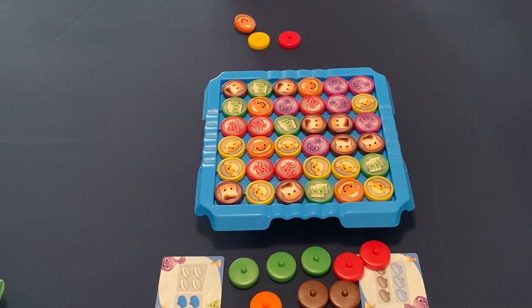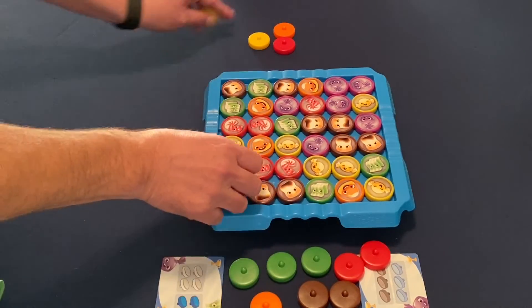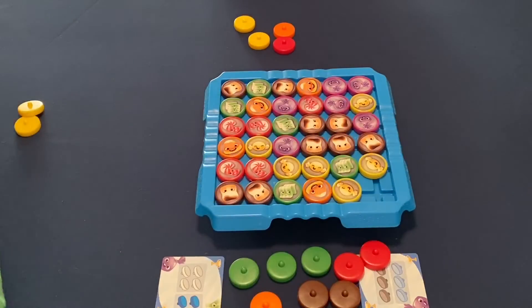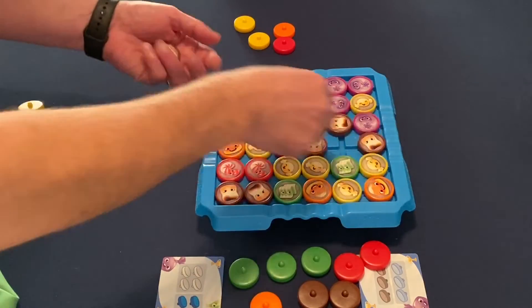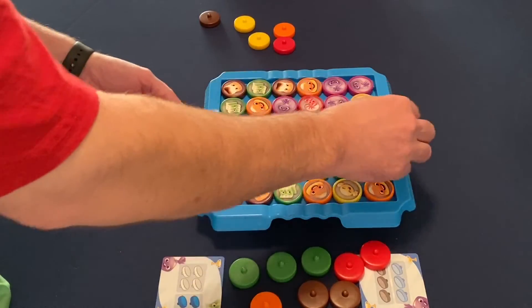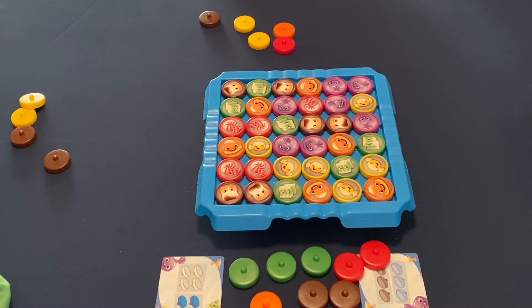Putting those others back in the bag. I swap two and take the yellow, then see a brown match and take that too. No other matches visible. The Dork is one more red or one more brown away from winning. He doesn't see either option at first, then spots a match of four — remembering that matching four lets you take all of that color — and goes for the green and yellow, then takes the other red.